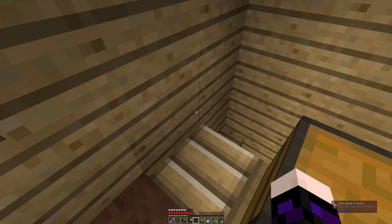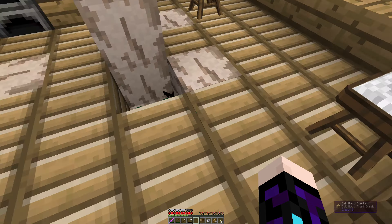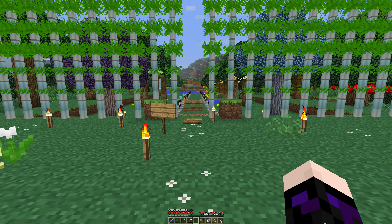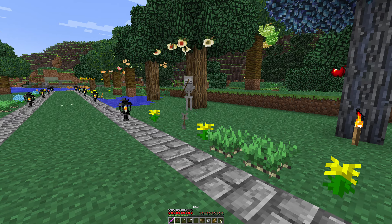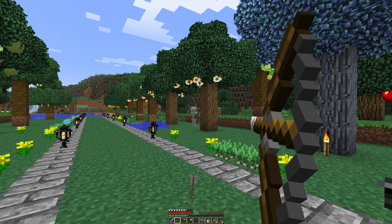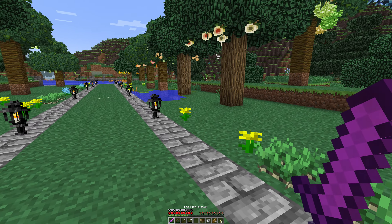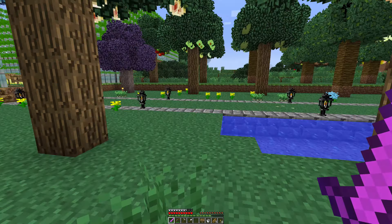So without more ado let's go down the ladder. Let's start with the orchard. If there are skeletons and I've only just come on the server, then it follows that there may be creepers. Guys, we need to keep our eyes peeled.